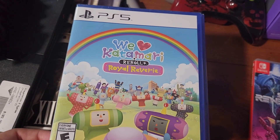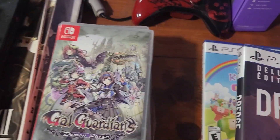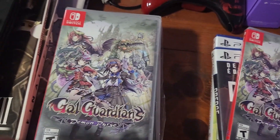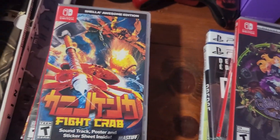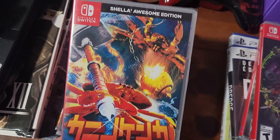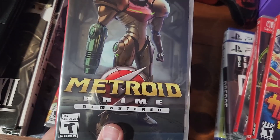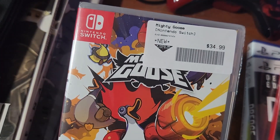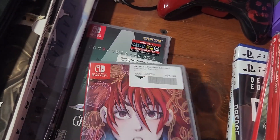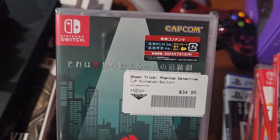We also got some new games in. We got We Heart Katamari Reroll, Dredge, Gal Guardian's Demon Purge — two copies — Grim War Once More, Fight Crab which has the best cover art and is indeed a shell of a game. We got more copies of Metroid Prime Remastered, Doka Pond Kingdom, Mighty Goose — it's a limited-run game — Celeste, which is labeled pre-owned but it's brand new, and Ghost Trick.